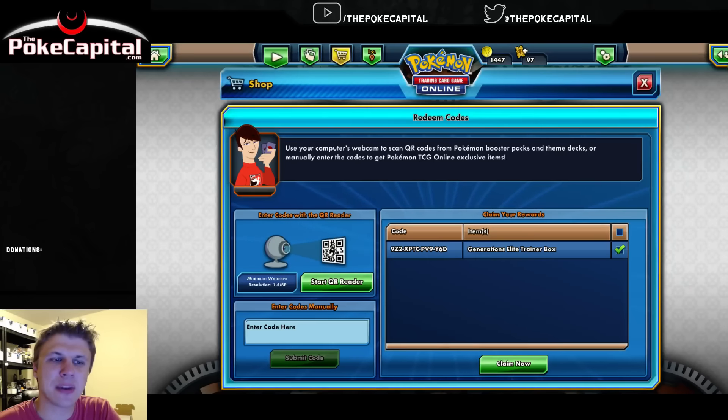Hello again, YouTubers and Pokemon fans! In today's video, we are going to see what you get with a Generations Elite Trainer Box code. It should include 10 packs. Whatever we do get, we will of course open as well in this video. Let's not waste too much of your time. Let's dive right in here and see what we get with our Generations Elite Trainer Box code on the Pokemon Trading Card Game Online.